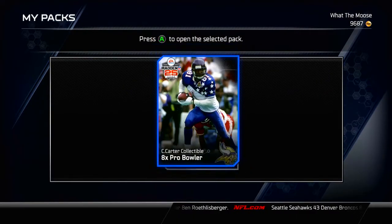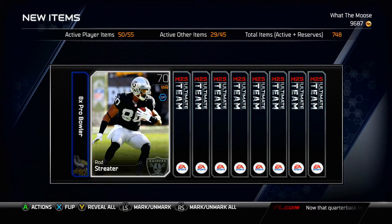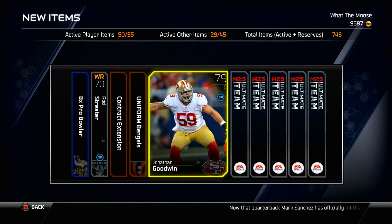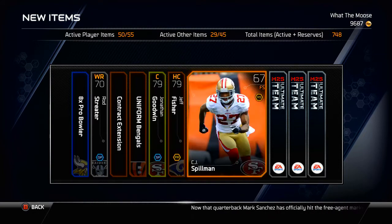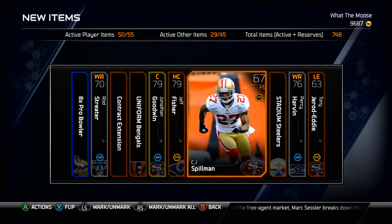14 packs to go and we get a Chris Carter 8x Pro Bowl collectible right off the bat. That is pretty nice to get, I'm not really sure how much that's worth. Rod Streeter is in the wide receiver collection. Jonathan Goodwin — I'm pretty sure this goes for a good amount, especially the base card. So that's pretty nice as well. Not what we are exactly looking for, but not a bad pack overall.